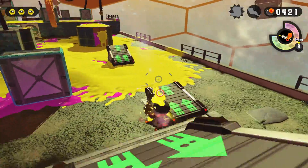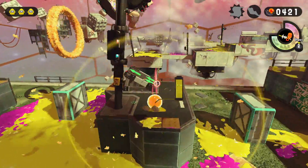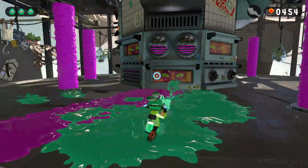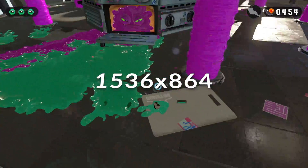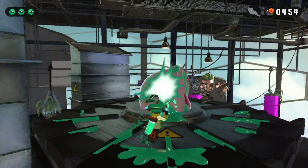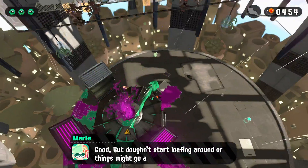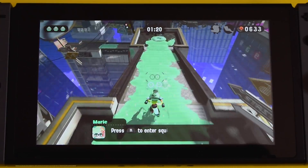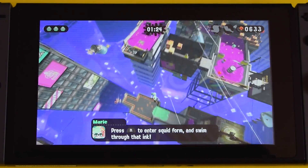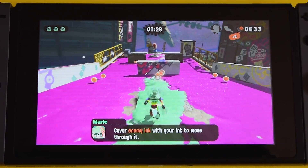Splatoon 2 operates with an adaptive resolution feature. That means it can go all the way up to 1080p in select instances, or drop down to lower resolutions like 1536x864, as well as other in-between resolutions like 936p. Essentially while playing, the resolution is adjusting on a near constant basis to maintain its target frame rate. In portable mode, this too uses an adaptive resolution that seems to bounce back and forth between the native 720p of the screen and 1152x648.